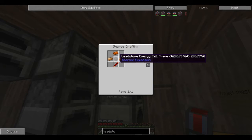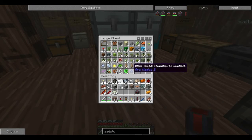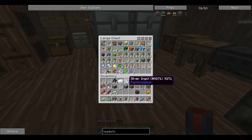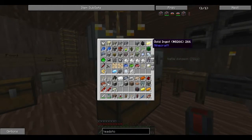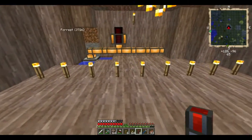Leadstone energy cell frame needs an Electrum ingot — oh, I'm going to have to make Electrum. So I need Electrum Blend, which means I need to mash down silver and gold. I've got some silver on me and I can get a piece of gold. So I'm going to have to set these machines up very quickly and actually do something with them.